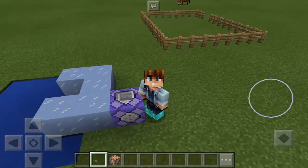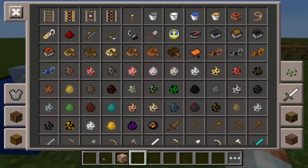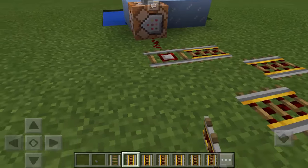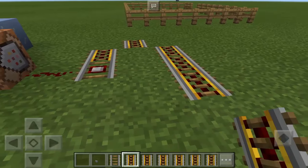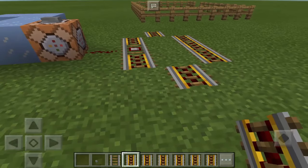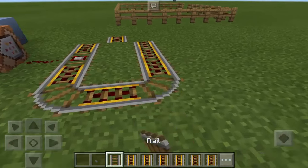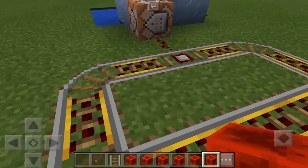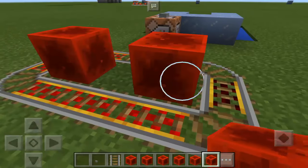But there is actually a way to fix this. We're going to use some rail items — we need the redstone dust, the minecart, and powered rails. It must be laid out like an oblong shape, and then let's put a block of redstone here.